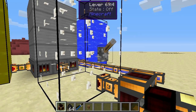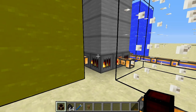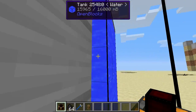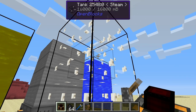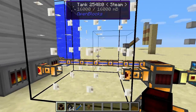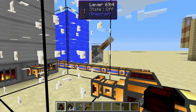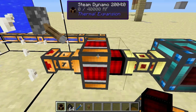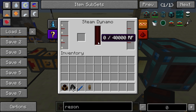I've got a high pressure boiler here from Railcraft which is generating steam from creosote oil and water. This tank is filled with steam — the texture is messed up in this pack, but trust me, that's all steam in there. I've got this lever here and when I switch that on we will get steam flowing into the steam dynamo. Now we've got steam flowing in, the buffer here is completely filled up with steam, and it is generating power.